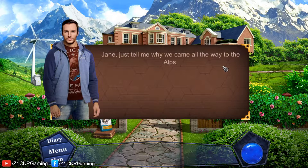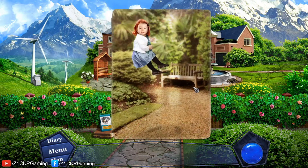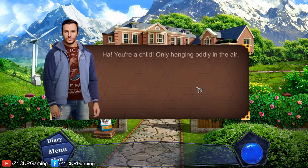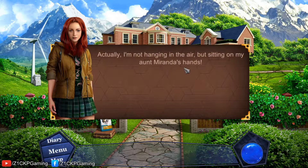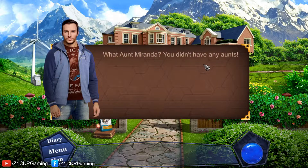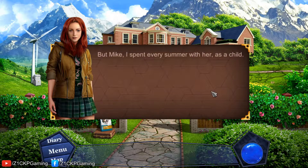Jane asks: 'Just tell me why we came all the way to the Alps.' Mike replies: 'Just don't be surprised and look at that photo.' The character is a child, oddly hanging in the air. 'Actually I'm not hanging in the air, but sitting on my Aunt Miranda's hands.' 'What? Aunt Miranda? You don't have any aunt.' Something strange is happening — everyone I talk to about my aunt thinks I'm crazy and says I never had one. The storyline has me very excited.